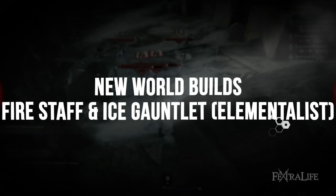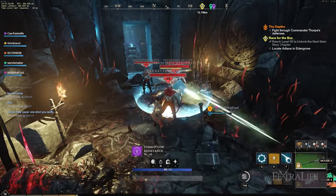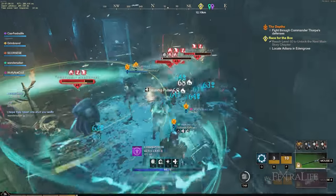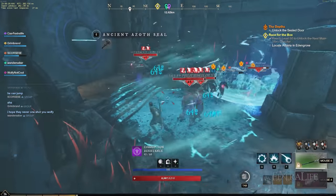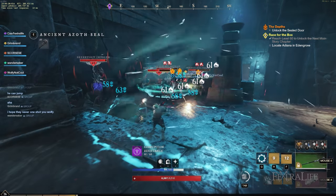The way this build works is that you'll begin by opening with Pillar of Fire and then Fireball once enemies have been grouped up. If this is an expedition then you'll let the tank gather them, and if this is on the landscape then you'll run enemies around until you've gotten as many as you can handle together. This will soften them up. Depending on the situation you can follow up with Ice Storm and Ice Shower to grab enemies before swapping back to your Fire Staff and using Fireball and Pillar of Fire again.